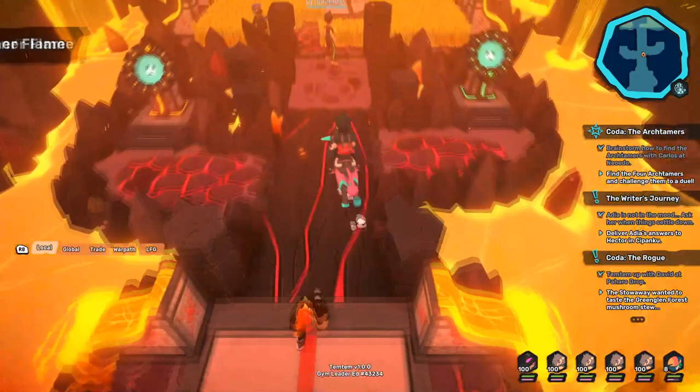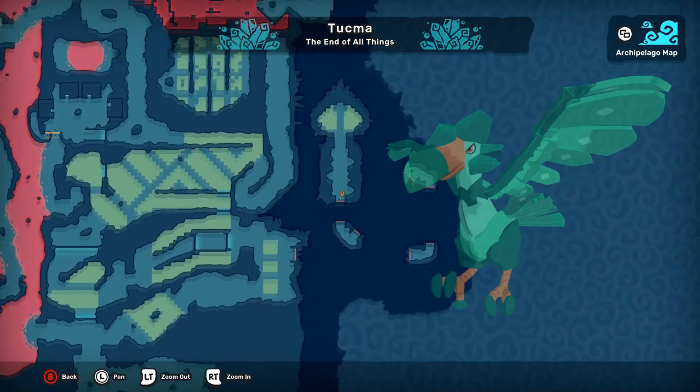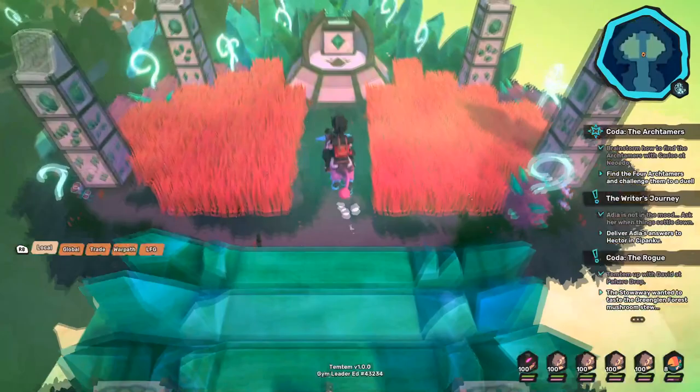Next you have the crystal shrine, which evolves Tawai into Tuvine the wind-crystal type, and is the first available and most accessible, needing the rock hopping equipment that you can receive on the same island.